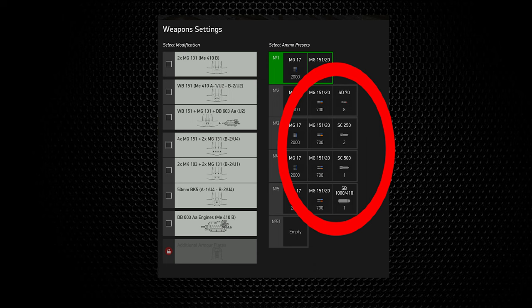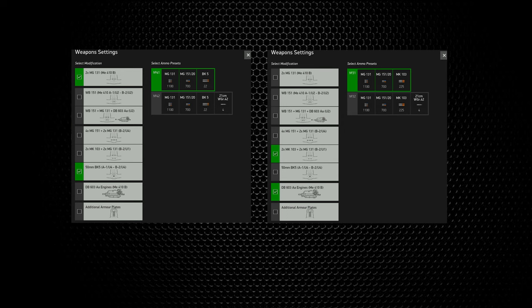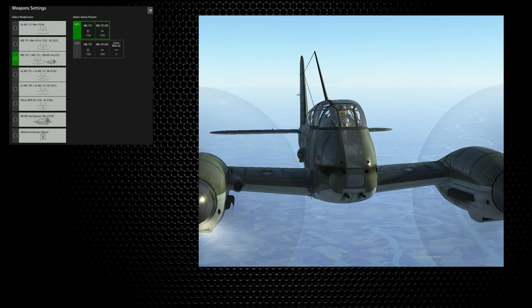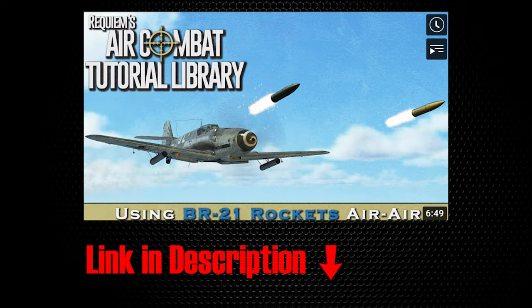The bomb options are all carried internally with no big bomb/little bomb combos like on the 110. The SB-1000 parachute bomb is something new to IL-2 and was the real-world solution to the SC-1000 being too big to fit in the 410's bomb bay. The cannon loadouts focus on bomber destruction with HE ammo only — no armor-piercing option. Options include MG-17 or MG-131 machine guns, two or four MG-151 20mm cannons, two Mark 103 30mm cannons, or a 50mm BK-5 cannon. All cannon loadouts also have the option to add four Nebelwerfer rockets, and Requiem did an instructive video on how to use them, linked in the description.